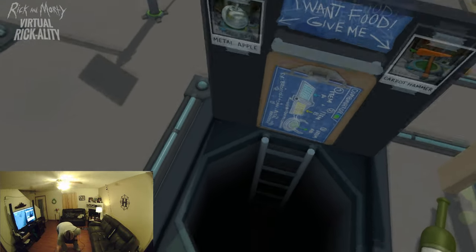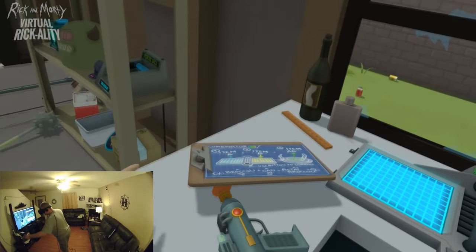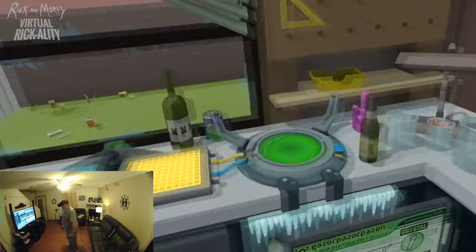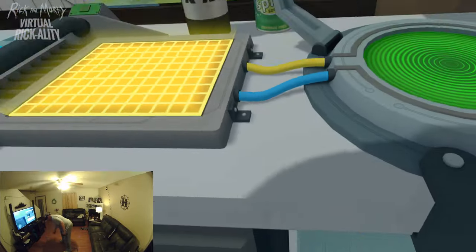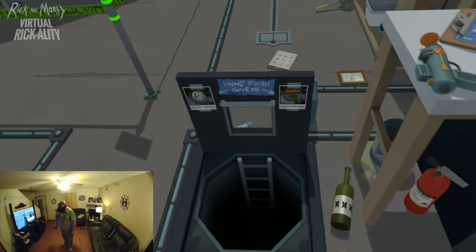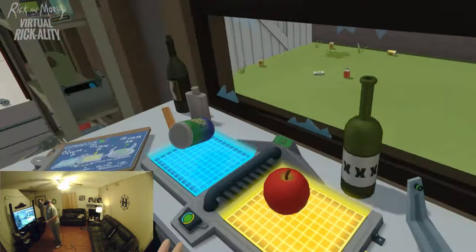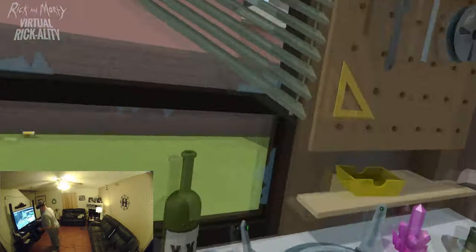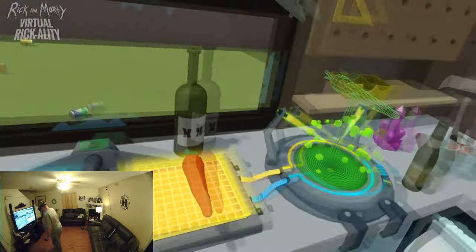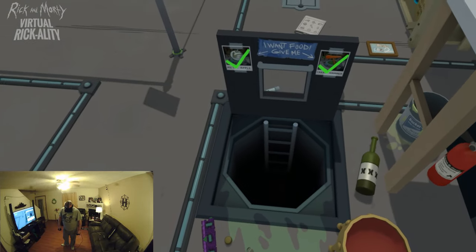Rick warns: 'Hey, be careful Clone Morty — there's a monster down there. He's not really dangerous, he's just an asshole.' There's an item combiner mechanic — it wants a metal apple. The player reasons there must be apples in the garage and that a metal can could provide the metal component. Also finds a carrot hammer: 'You know what they say — hammers don't hurt people, people hurt people.' Combines the items to craft what's needed.